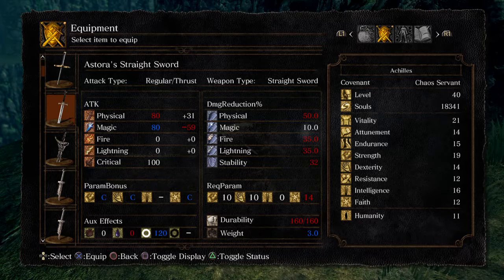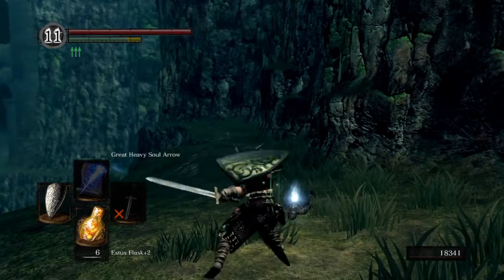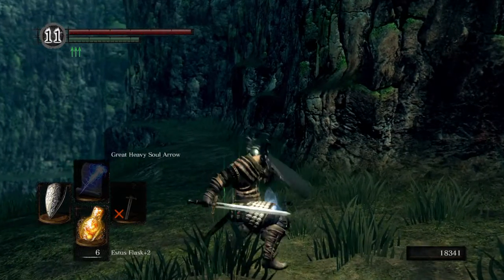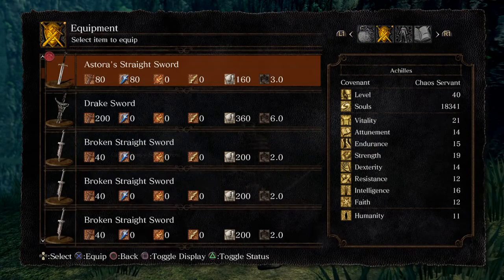The divine weapon's magical damage scales off of your faith. You can deal the physical damage from this weapon despite not having the faith requirement, although I think you'll still swing it a little funny. But yeah, you won't get the magic damage out of it without the required faith.